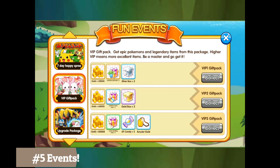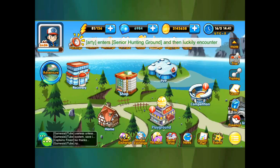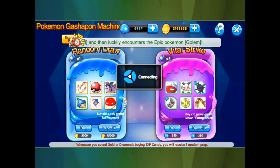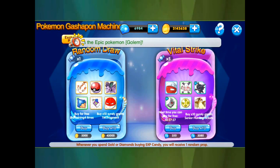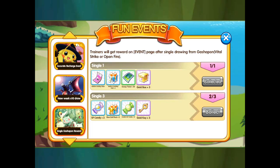Number five is going to be events. When there's an event planned, you're going to use a minimal amount of gems to get the reward. For the single vital strike, you only purchase one. If you go into the playground you can get one free every time — you can usually get about two or three free before the event even ends.